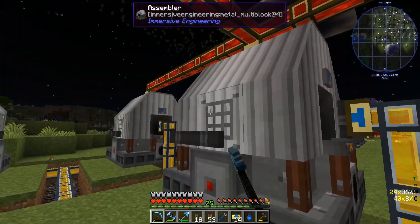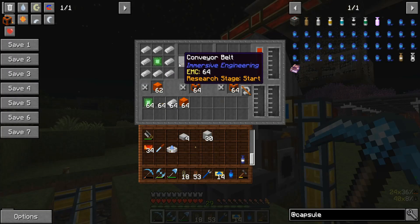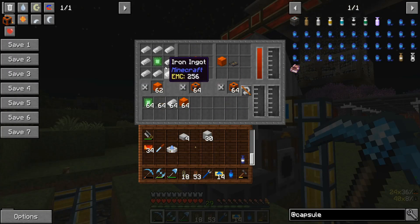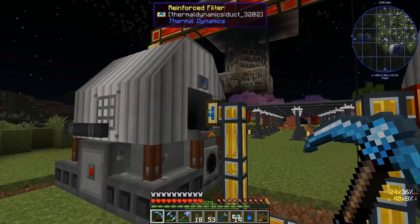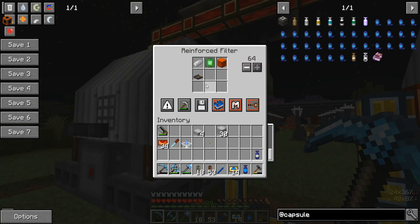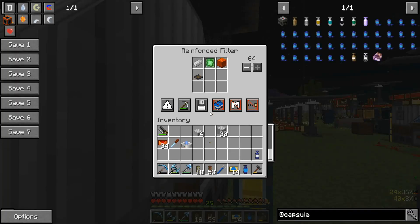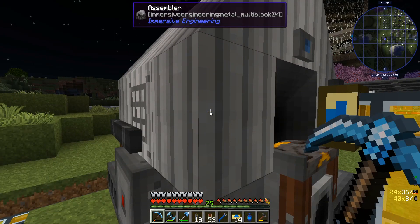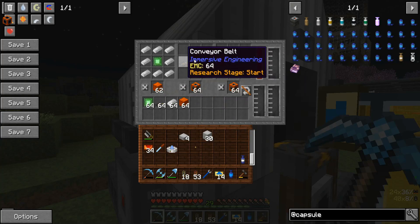In here I have redstone engineering blocks, steel scaffolding, steel sheet metal. I'm prepping all the things I need to build these assemblers, because I'd like to automate all the things. In here I have wood into planks, planks into chests, and some glass into glass panes. I have the machine casings here — circuits, grind ingots, inputs, outputs, tiny item input and output — and I've got filters on the input of each thing so they'll only bring in the items required, 64 of each. So we have all our things here and it crafts up automatically.